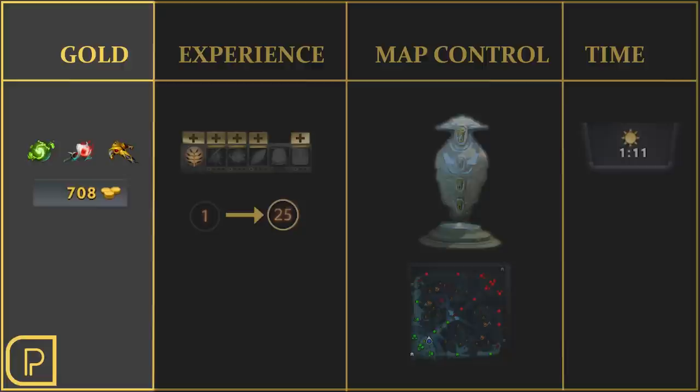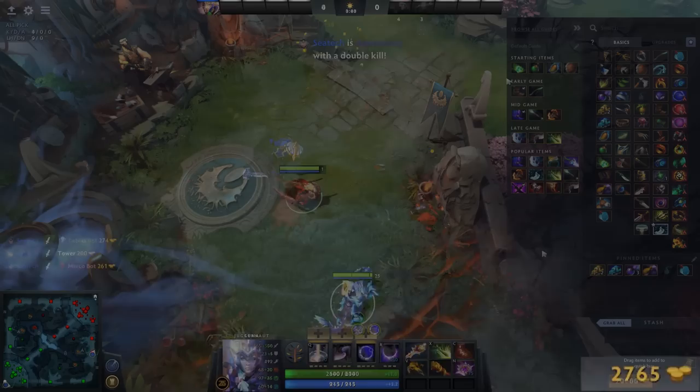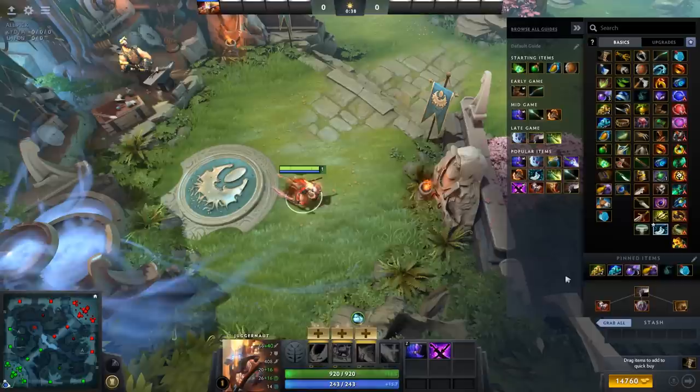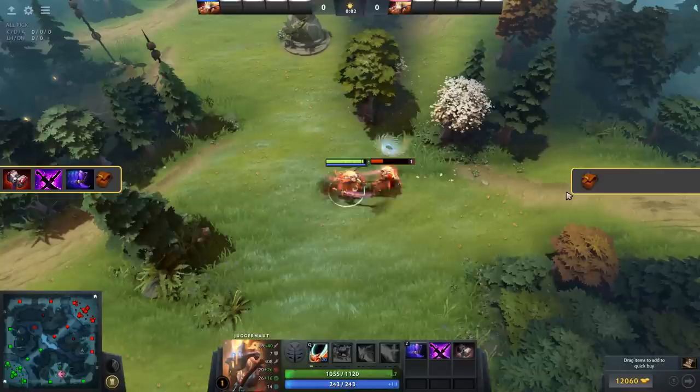Gold is probably the first resource that comes to mind when you think about resources in Dota 2. The most common way to collect gold is by killing enemy creeps, heroes, towers, and buildings. Once it's collected, gold is used to purchase items that amplify your hero's power and give you more tools in your game. Having more gold than your opponents means more items, which means you will be stronger than your opponents when you end up fighting them.